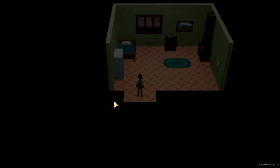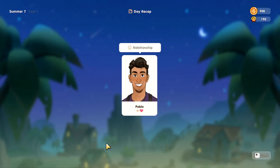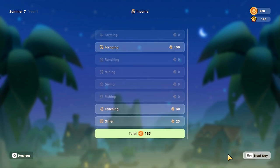Now time to go to bed — let's see what the day brings. We are more friendly with Pablo — 185 points, not bad. It's not the best, but it's something.